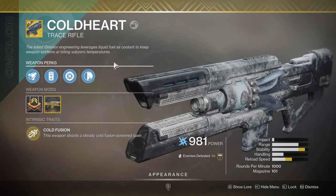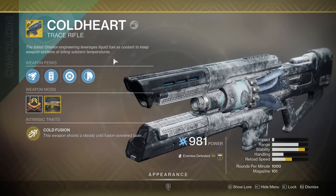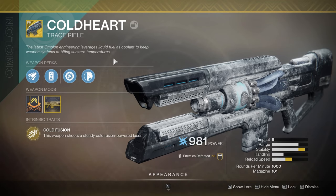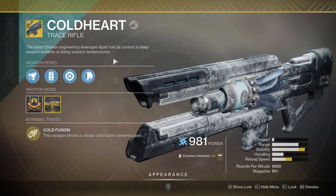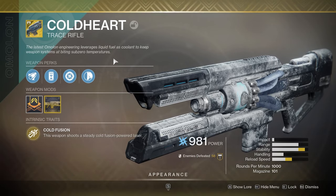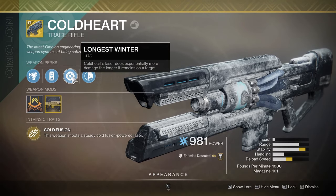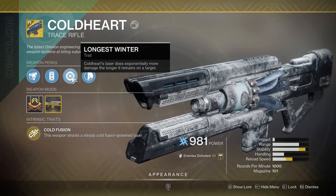In the secondary slot for Special Ammo, we have Cold Heart. This was a year one, actually launch day, Destiny 2 Exotic. It came free with a pre-order of Destiny 2, and was the you-must-have weapon for the Leviathan Raid — which, as we all know, is something we should try to stay away from to help widen our variety of weapons — but for a decent amount of time, it was Cold Heart or bust.